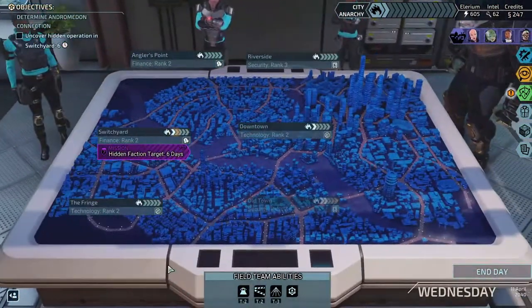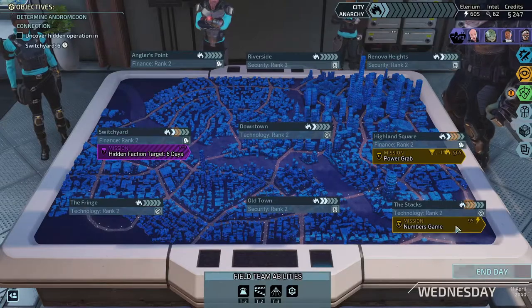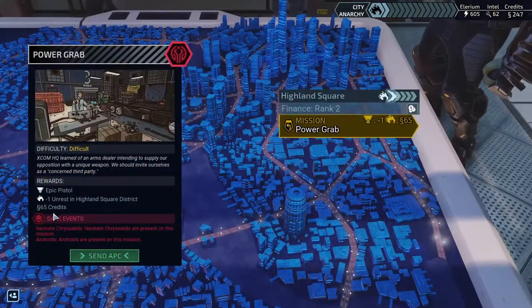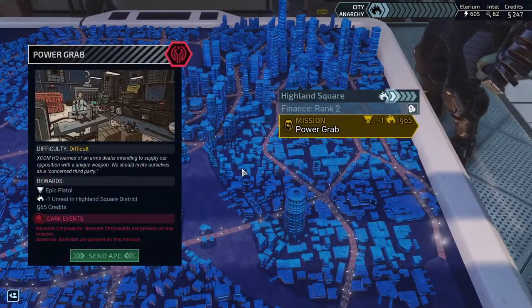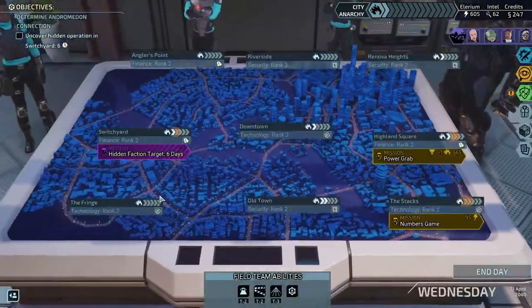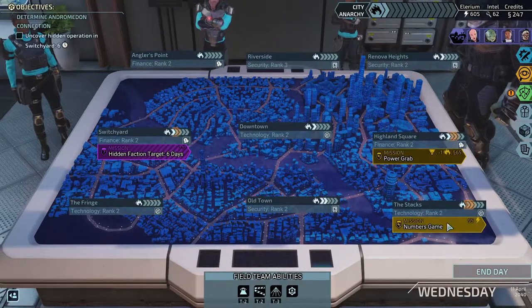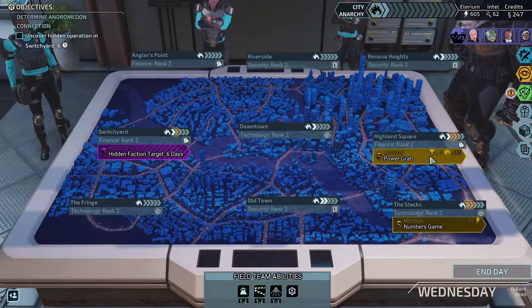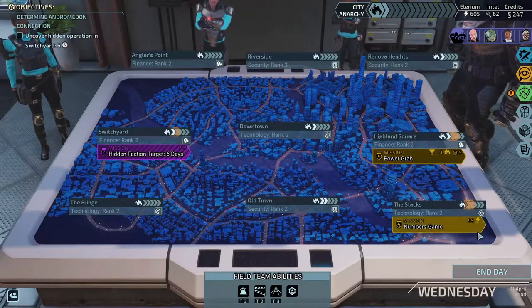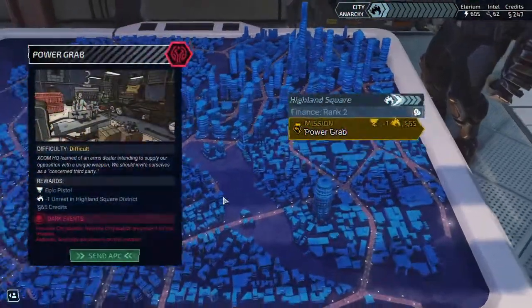I don't remember if I said anything at the end of the last episode about what we're going to do. I think I remember stopping at that point instead of actually setting anything up because everything was already saved. This one's going to give us another epic pistol, which we don't need since we only have the one pistol right now, or this one just gives us 95 Elyrium. This one's the better one since it'll push up to three versus two, and it does give us that pistol, which we might as well get over the 95 Elyrium even though we're already sitting at 605 Elyrium.